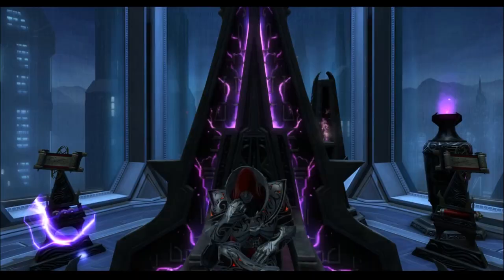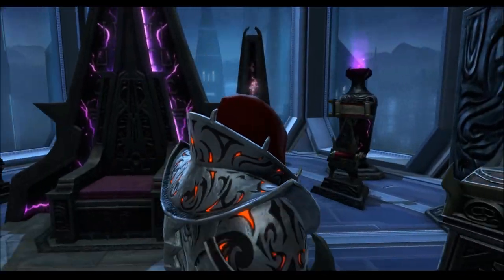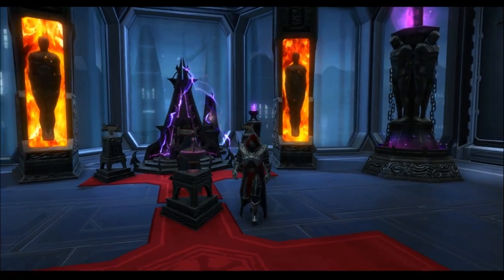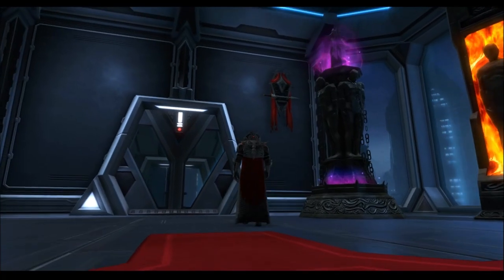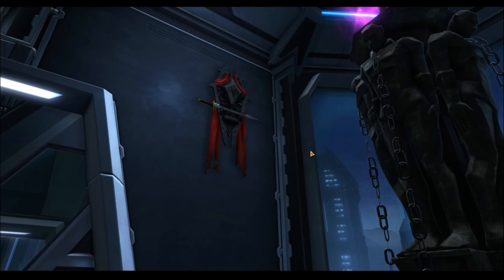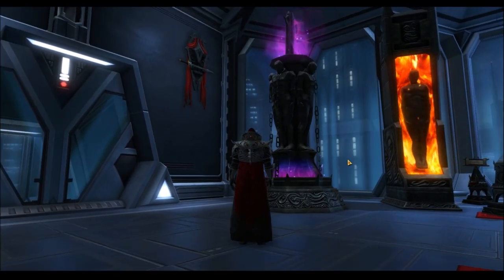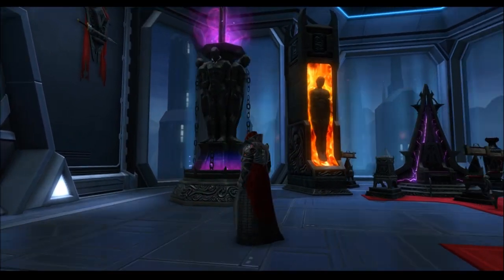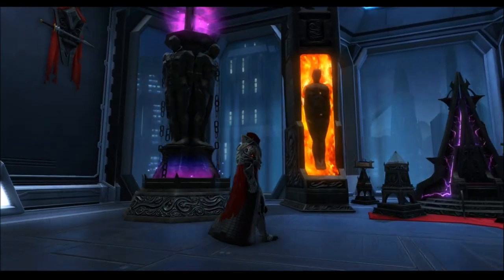They look a lot different in-game than what they do in the images — they're a lot nicer. We'll go through each of them rather quickly, just to show what they actually look like in-game. Starting here — this is the weapons rack. Really cool. It's the only thing that's red colored, and as I was saying, red goes a lot better. It's a really cool looking sword as well. This is the Dark Council Pillar. It's got slaves with their collars on, and it's got this purple-blue rainbow-y color, which I really don't dig.